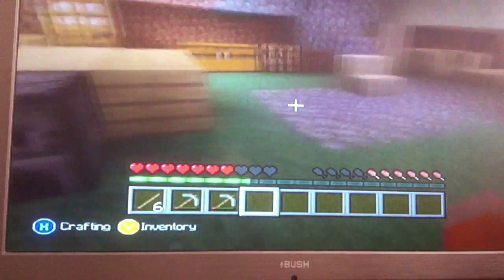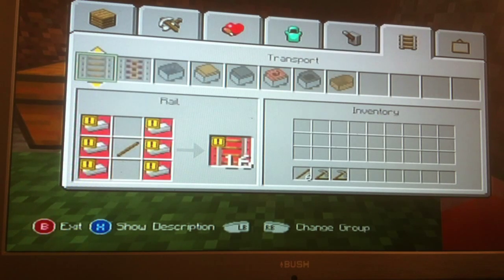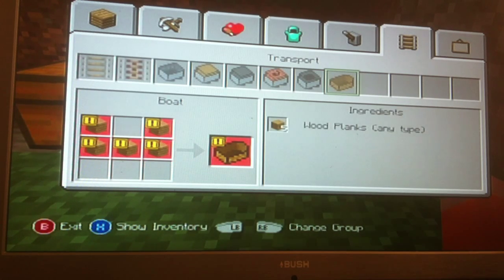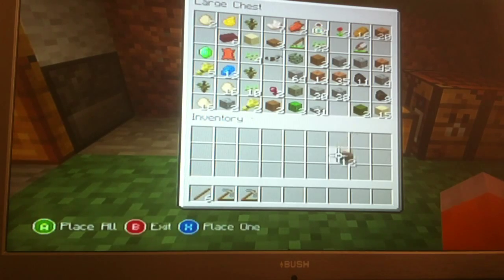I will now show you how to make a boat. So you go over to your working station, click over to the tracks where it's got a picture of the tracks at the top, and then right click until you see the picture of the boat. You need five pieces of wood planks. I've got twelve there so that's plenty.